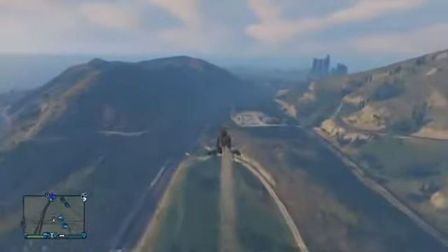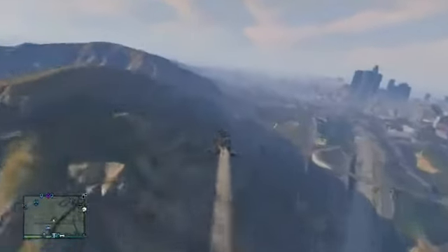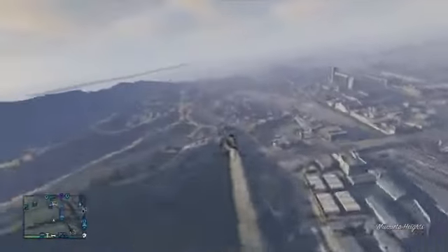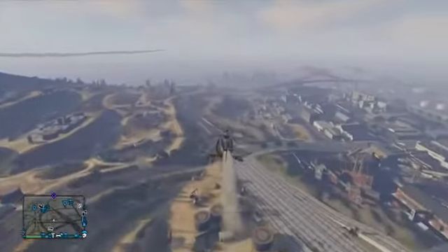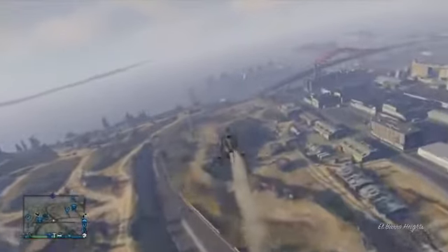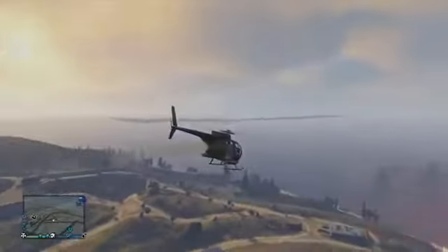Fly all the way across the map to that area. Once you have flown over to near this area, you should see in the top left corner of the screen these lines that kind of look like mountains above the ocean — that's how you know you've done the glitch right. That is actually North Yankton, so fly all the way out above the ocean to get there.